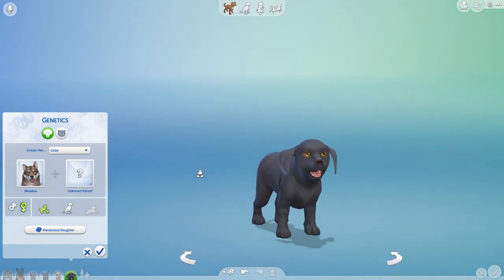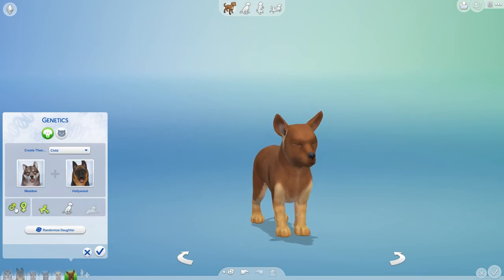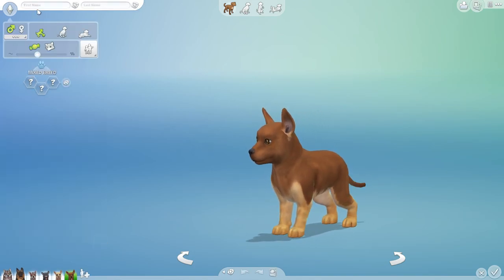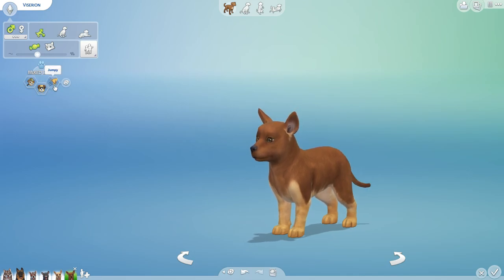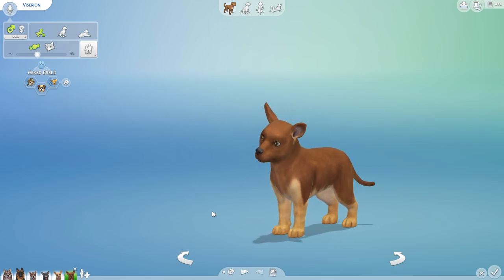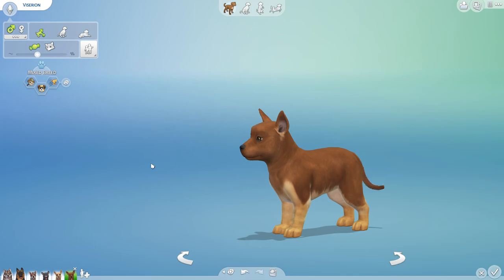Oh my gosh, look at those ears! Holy cow, you're beautiful — I didn't even know we could get this coat color! This is going to be Viserion! Viserion, welcome to the family! You are going to be a sleuth who is smart and jumpy. I love this coloring — and every single time I see it, it makes me want to eat Reese's Pieces. They're actually these amazing vegan Reese's Pieces — Unreal Chocolates, that's what they are, and they're so amazingly good! Moving on from this adorable Reese's Cup pup.